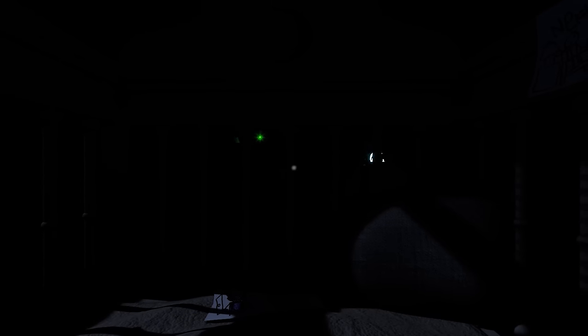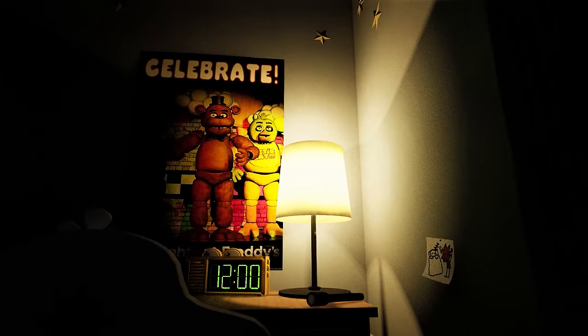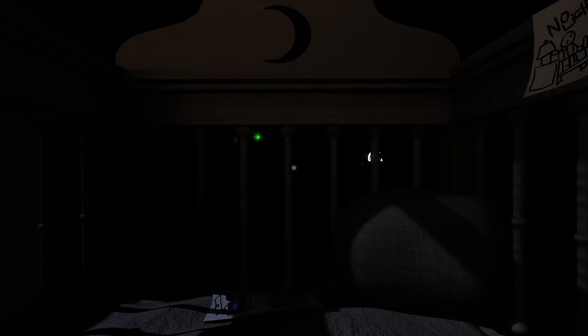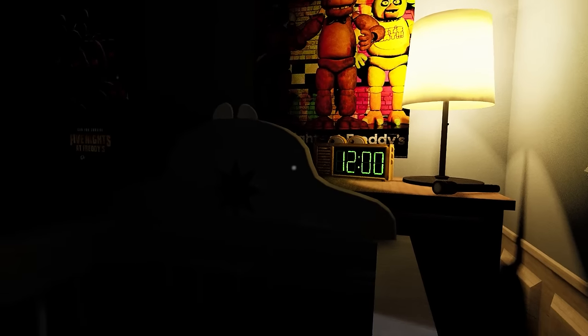I remember that you have to hide from Foxy, look Chica dead in the eyes, with Bonnie you have to not accept the girl scout cookies, and with Freddy you have to close the window. You have to keep the lamp on. Everything's basically no light. Bonnie you hide. I think I could do this — close it — and then for sleeping, how does that work?